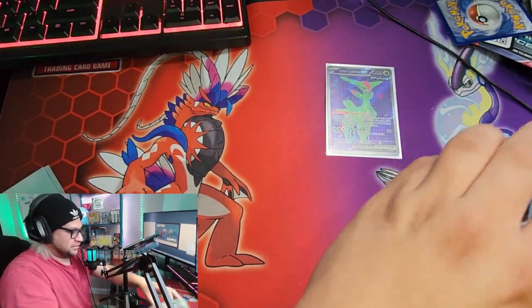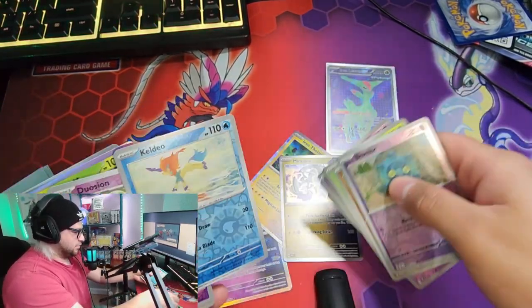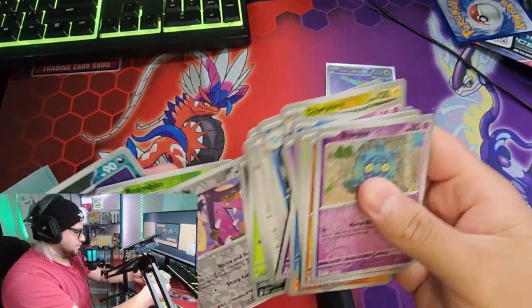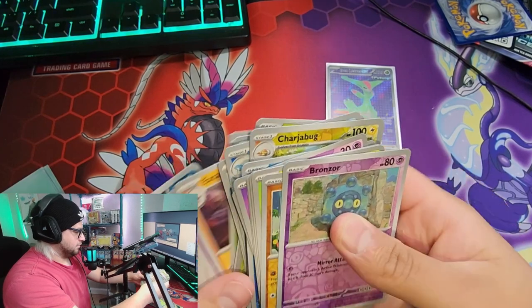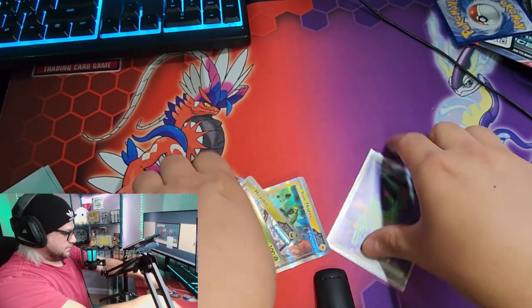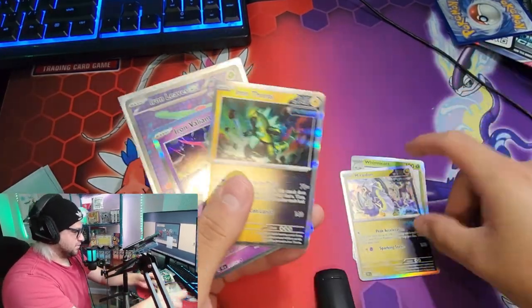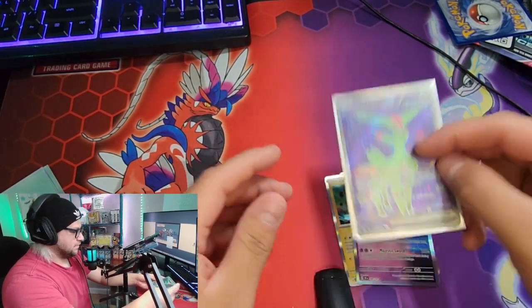I don't know exactly what that card is worth but it's not bad for this opening. I'll pull out the holo foils and take a quick look at them. So we ended up getting the Whimsicott, the Miraidon, the Iron Thorns, Iron Valiant, and the Iron Leaves.